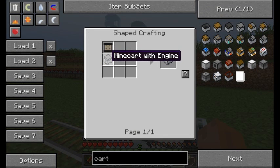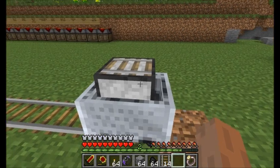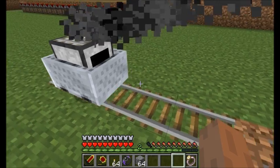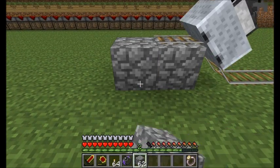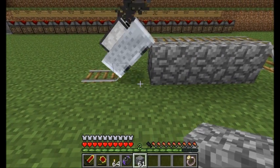Next up we've got the Building Cart. This is a Minecart with Engine plus a Track Dispenser. What you can do is place some rails inside the builder's inventory and give it some coal. It's going to start running and place down rail in front of it wherever it needs to. You can even have it go over obstacles and it'll continue along just fine.